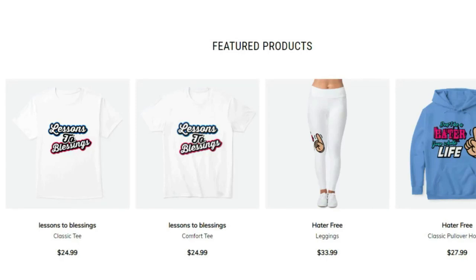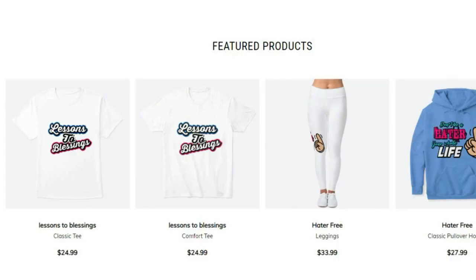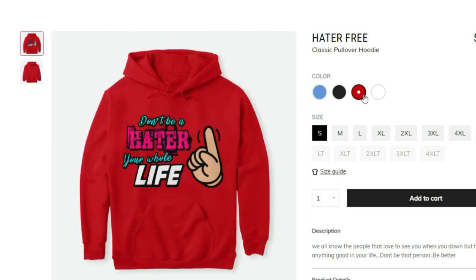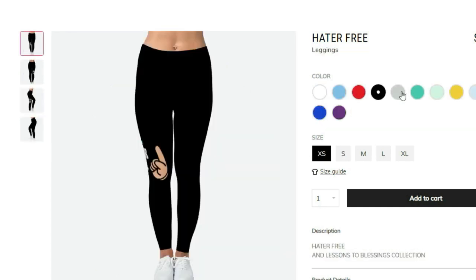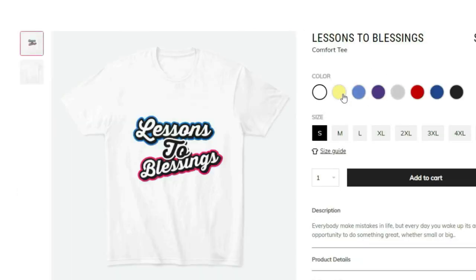If you're trying to be fresh and fly with great quality products, go to the link in the description — my merchandise is live right now. Use code MVP10 at checkout for a discount. We got t-shirts, v-necks, hoodies, coffee mugs, phone accessories for iPhone, Samsung, and Android, and leggings for the ladies. Lessons to blessings — God bless everybody. If you're rocking with me, you know I got you.